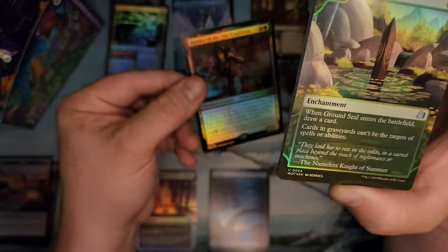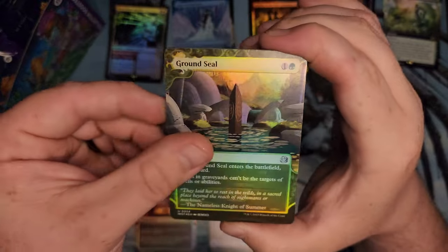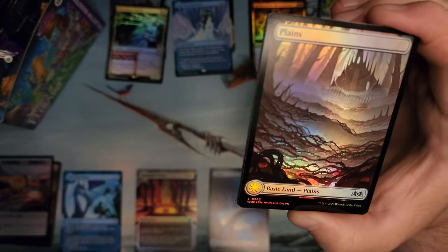Agatha the Vile Cauldron — she seems pretty good. Ground Seal — pretty sure that used to be rare. And Dark Tutelage.